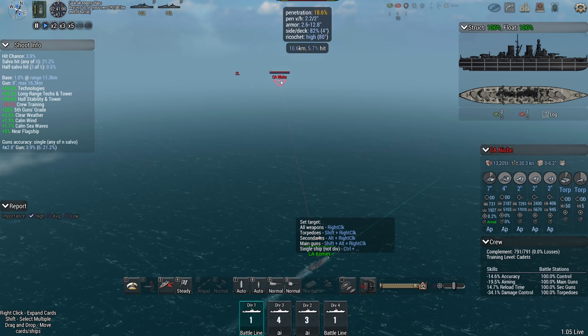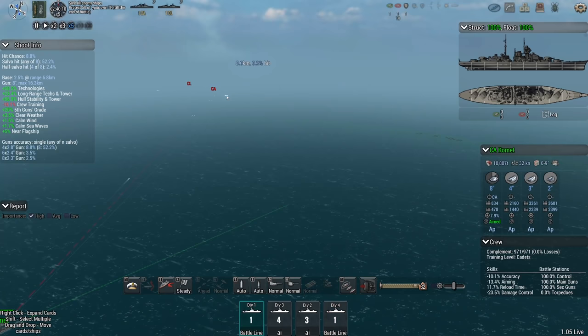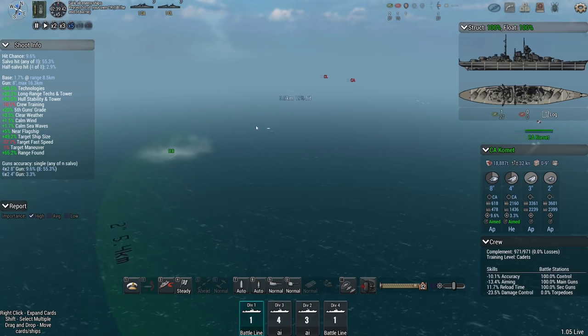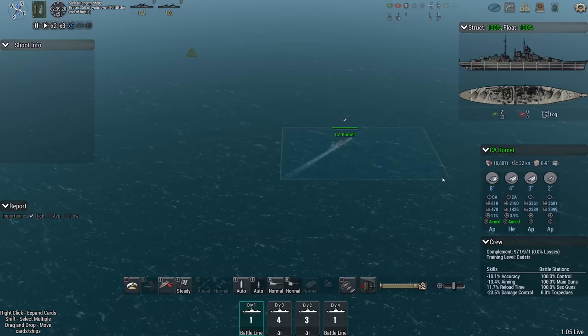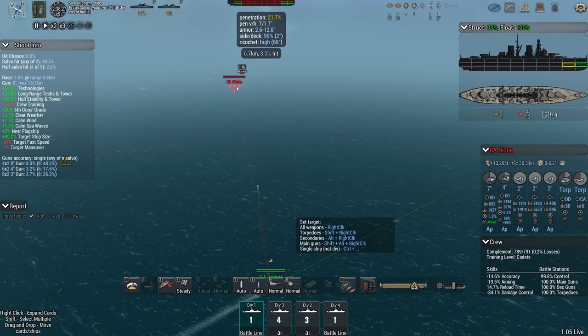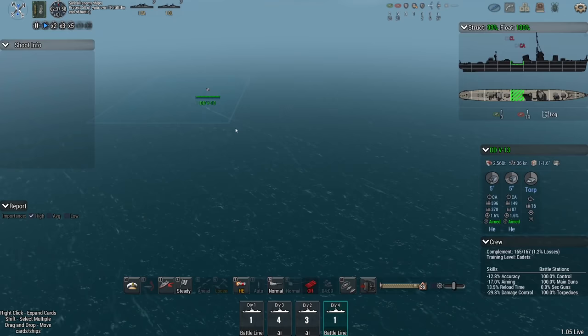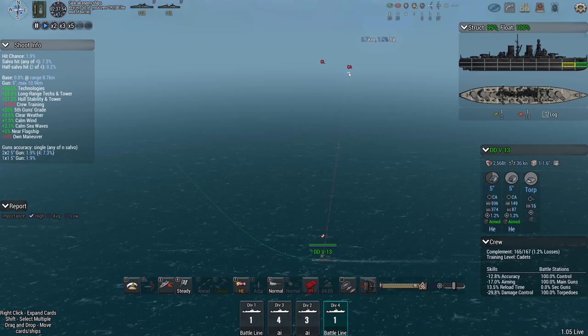The Niobe could launch torpedoes at 22 kilometer range, but effectively they have double that — meaning the Niobe is capable of hitting my transports at that range. That could be problematic. Also, they have sent torpedoes after the destroyer. Here are the torps, right on schedule to hit the Comet. Let's slow down to full speed to get cruise bonuses up and maximize turning rate — we're probably going to need it. Look at all these torps. That's no fun at all.